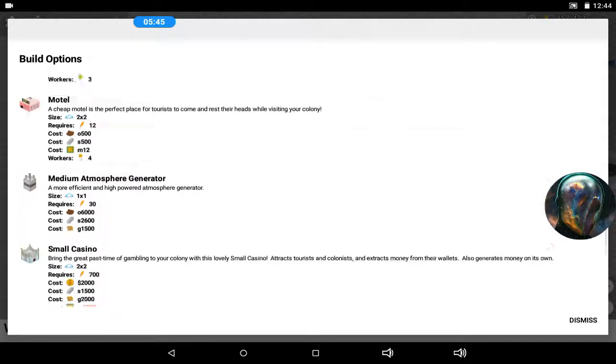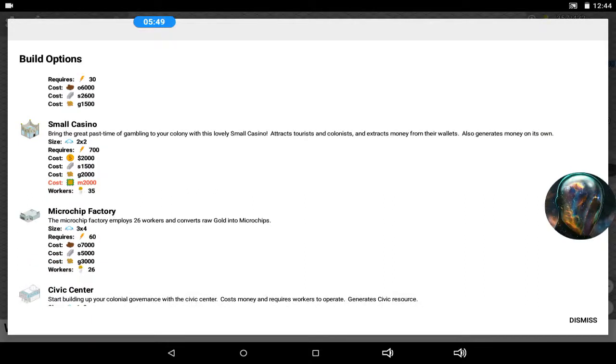There's also a small casino — I would love to build one simply just to say I have a casino. The problem is that red label right there: M2000 — that's microchips. It takes me forever to produce three microchips and it wants me to use two thousand. Unless I get an advanced microchip facility, there's no way I can build that casino anytime soon. And with my OCD I'd have to build at least two just to make it symmetrical.